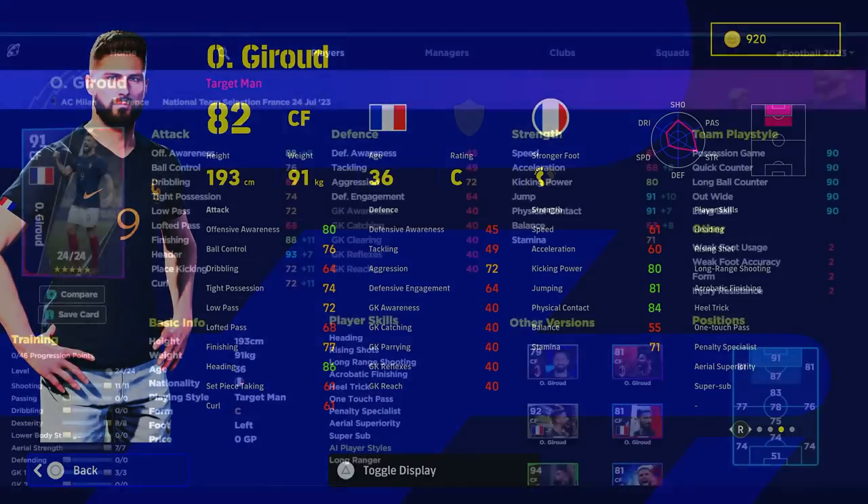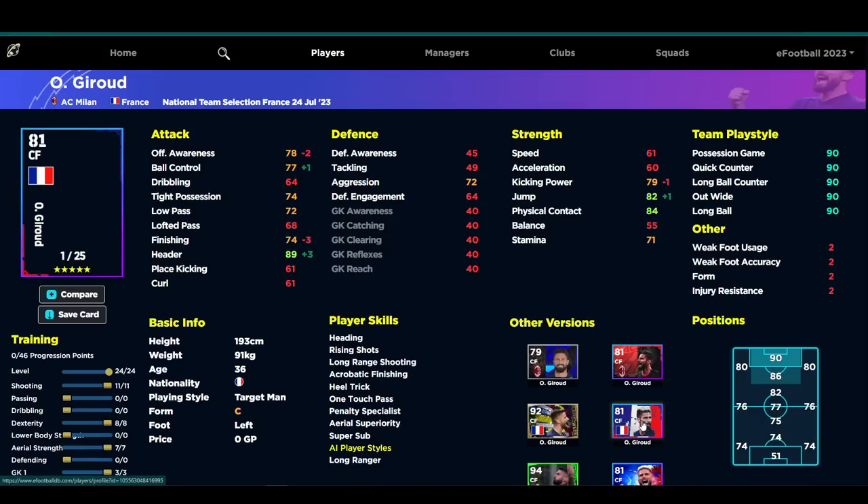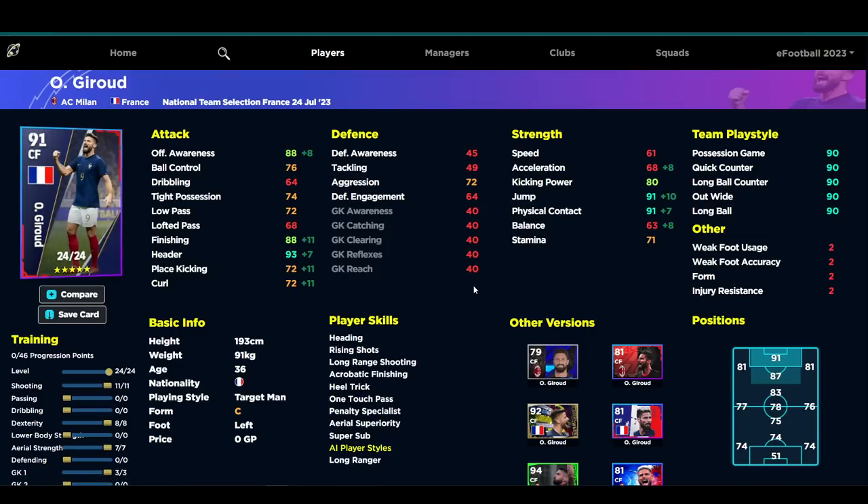When we look at Giroud's stats, we've had multiple versions of him and the French pack is pretty much identical to this one. The French pack had plus three header, plus two jump, plus one ball control, but minus one kicking power and minus three finishing. With 25 levels, this guy has 24 levels, so you can actually get 88 defensive awareness, 88 finishing, and over 90 in jump, physical contact, and header.